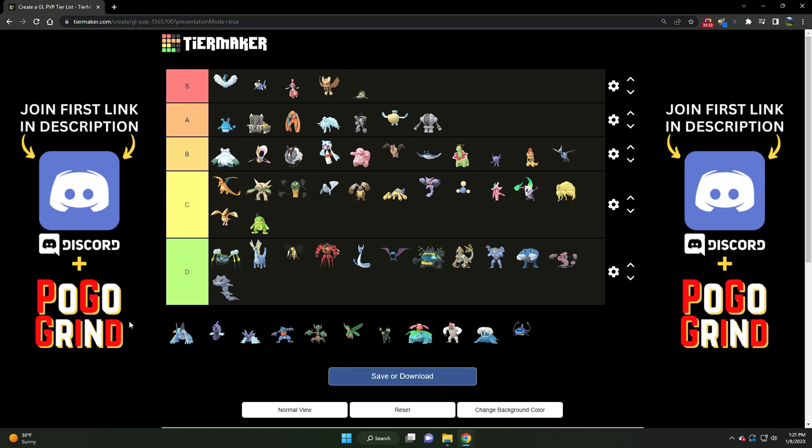Then we've got Swampert. Swampert has seen better days — it was once S tier, but it's dropped down a little bit with the introduction of Noctowls and a lot more Altarias in the meta. But make no mistake, Swampert is still Swampert at the end of the day. Very strong Pokemon. A tier for sure.